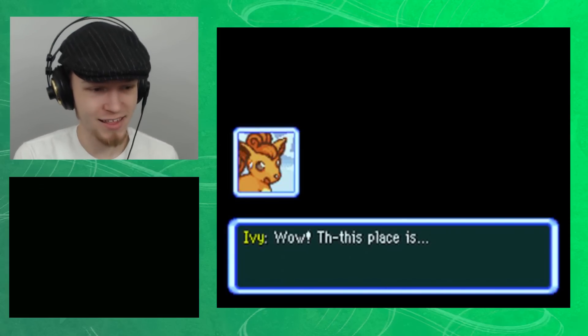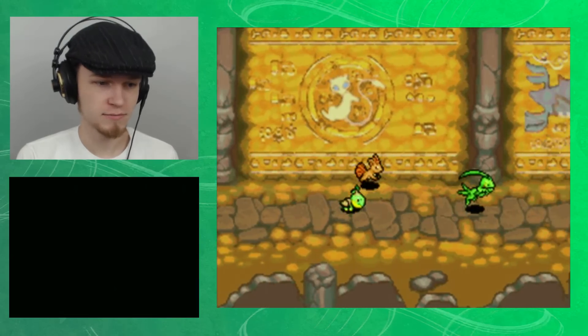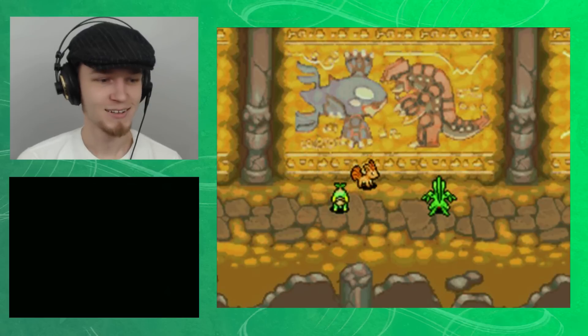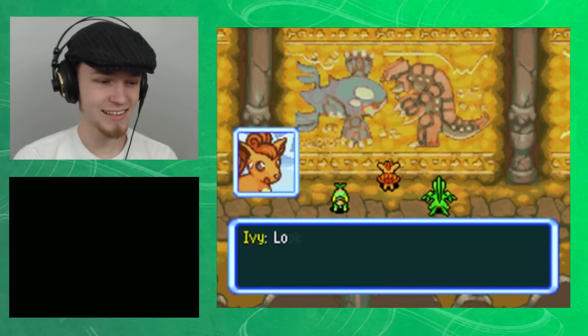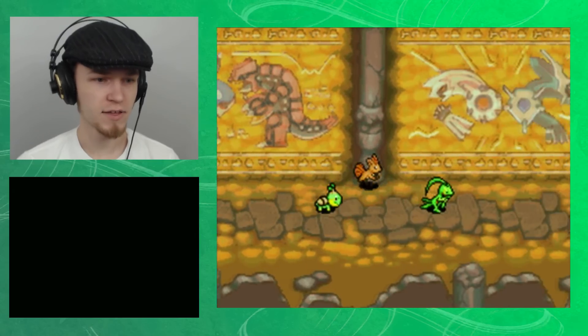Wow! This place is... what is it? Oh, it's a Mew! Hello, Mew. Oh, I can't talk — right, it's a painting. It's fantastic! Look at it, Riz. Look at all these fantastic paintings and inscriptions on the walls. They're fantastic!